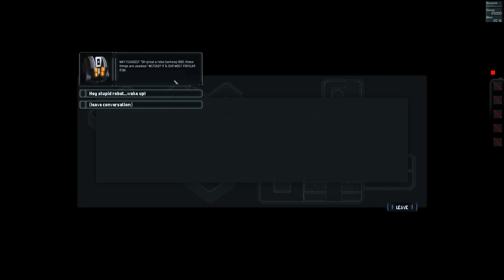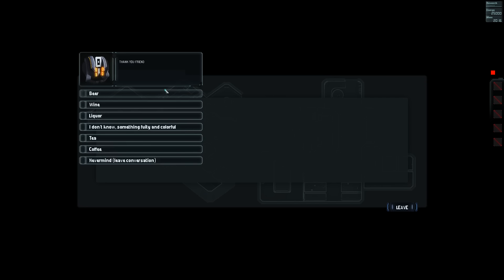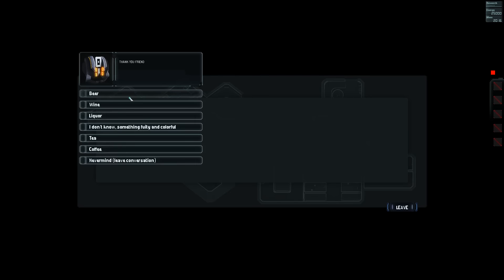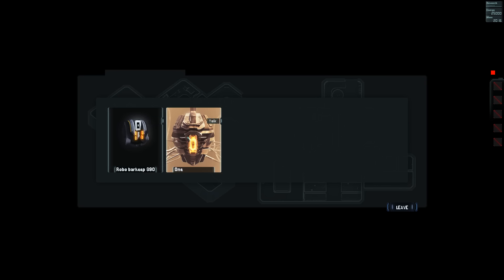'Instead, it is our most popular item.' Hey, stupid robot, wake up! 'Would you like a drink?' Tea? 'That item does not exist.' I don't want to live on this planet anymore. Never mind. Fucking should.